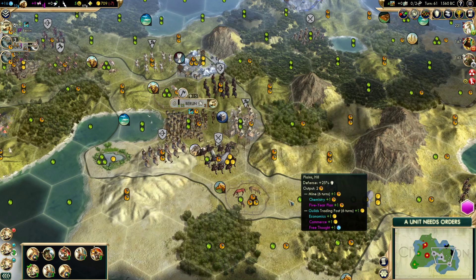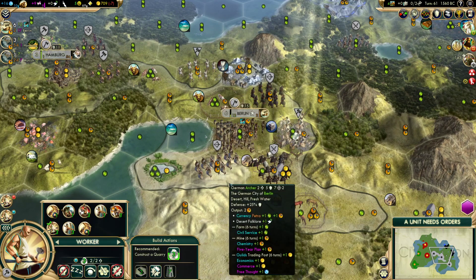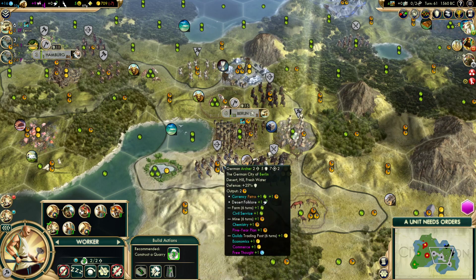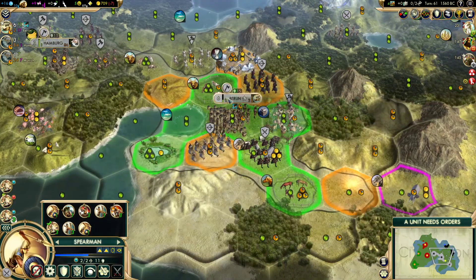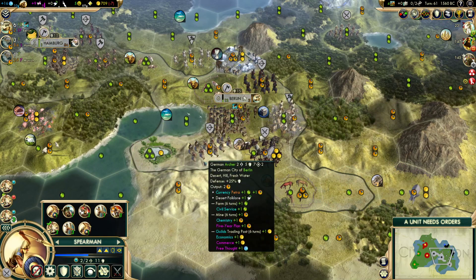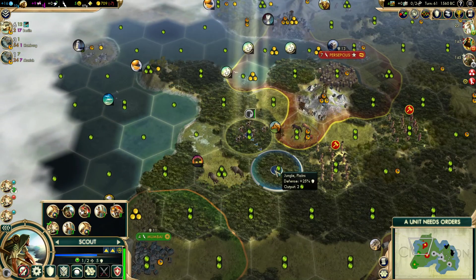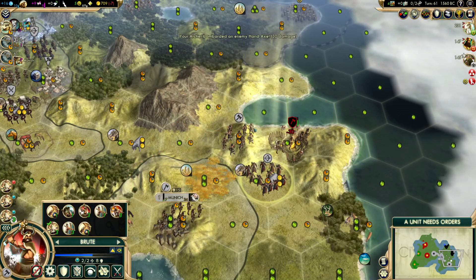Once Civil Service comes along, that'll be an extra food there. We're not actually going to grow for six turns — well actually fewer, because the boat's about to put more food here. So we do have time to get a farm here. But yeah, that worker — holy crap, that's nice. That's really good. We should have this camp cleared out in two turns easily. Oh yeah, we're destroying it — nice.